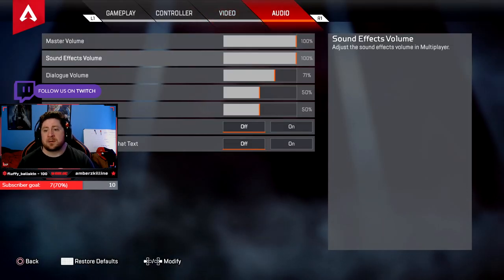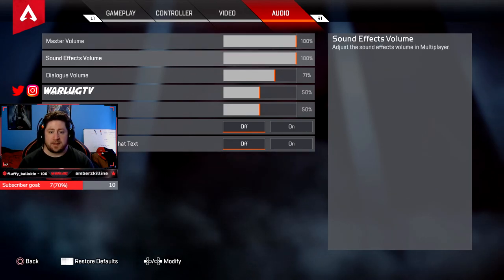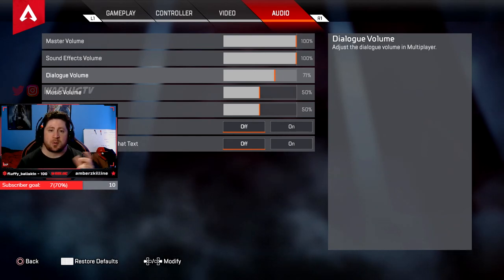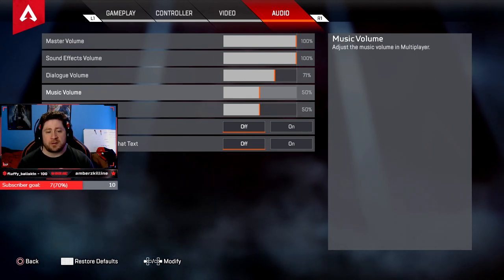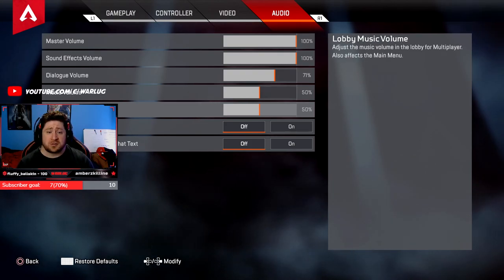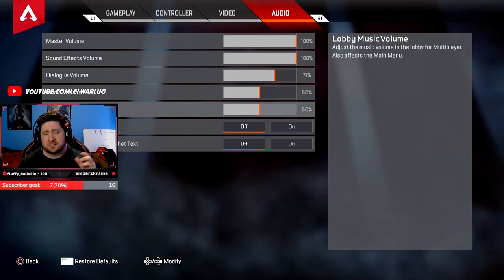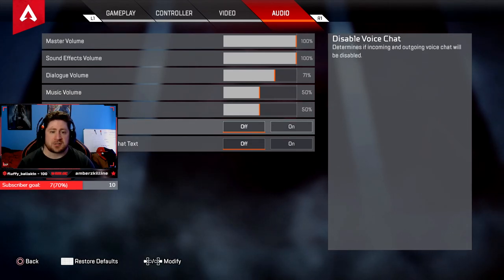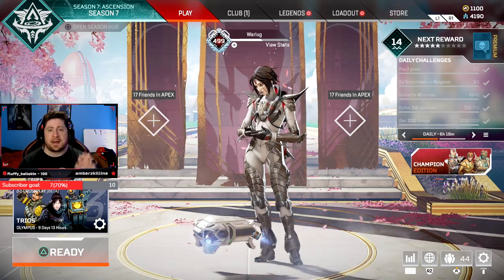Audio — master volume: 100. Sound effects: 100 always — this covers details, footsteps, and everything in game. Dialogue: around 70, somewhere in the 60 to 70 percent range. Music: I keep it at 50 for a nice background feel in between matches; if you're in a party turn it down or all the way off. Disable voice chat and incoming voice-to-text chat — you don't need those at all.